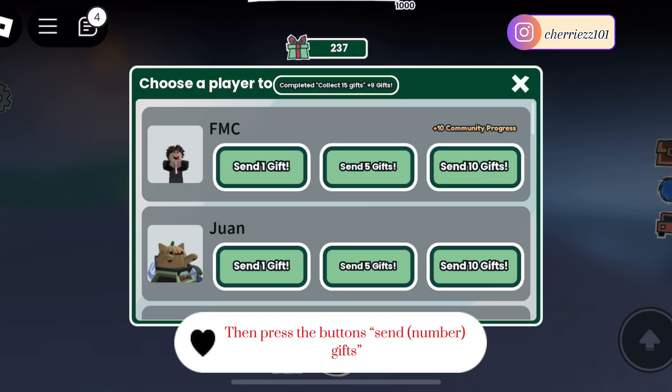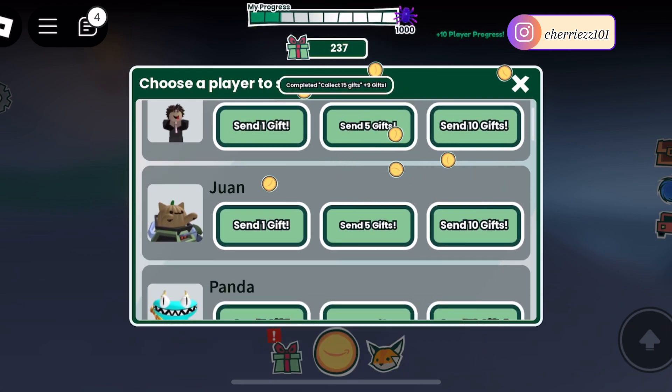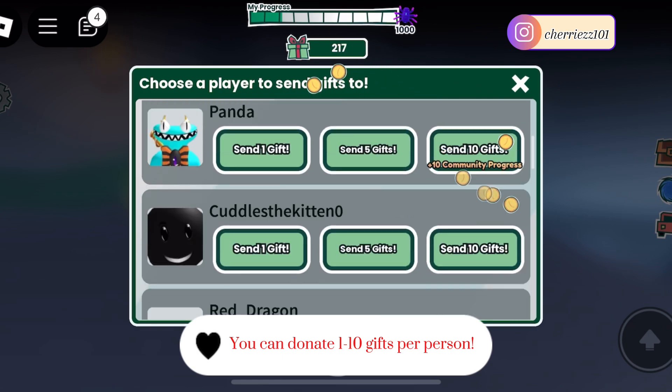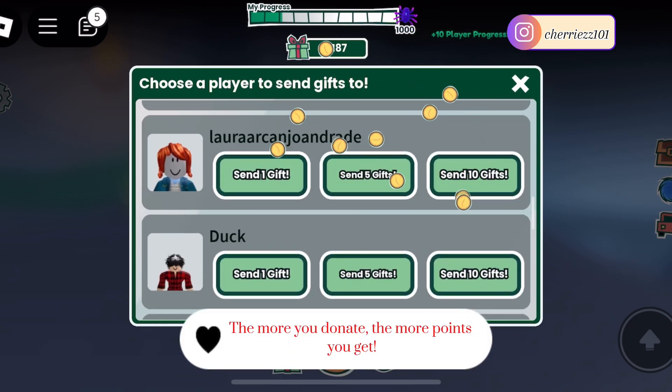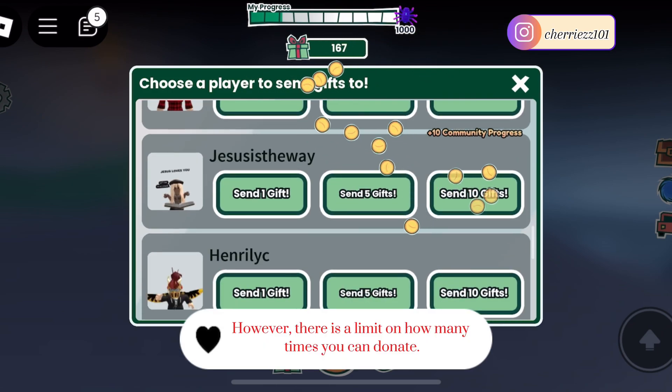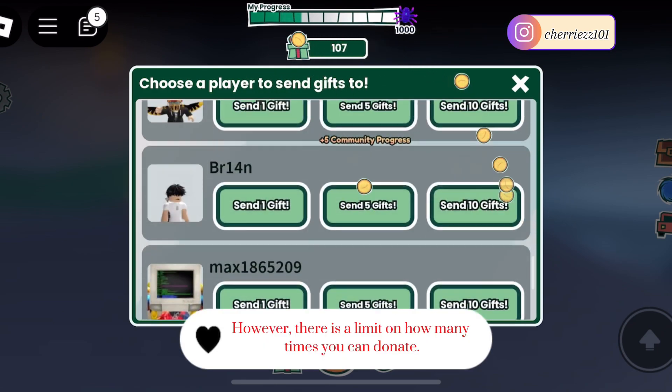Then press the button Send Number Gifts. You can donate 1 to 10 gifts per person. The more you donate, the more points you get. However, there is a limit on how many times you can donate.